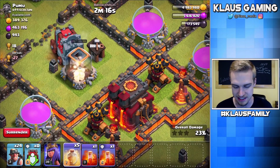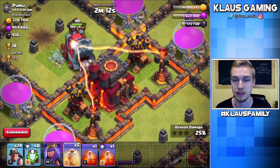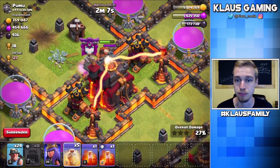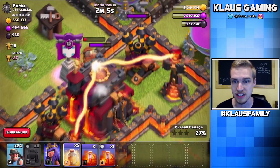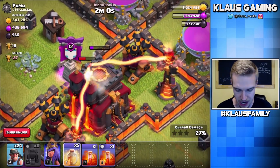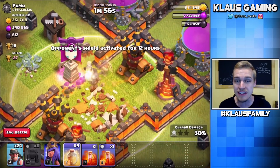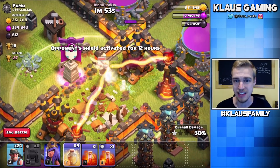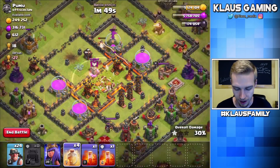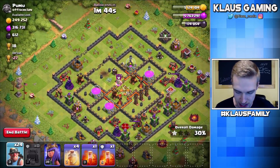I might as well heal them and see if they'll get that Town Hall. Actually, I'm not going to waste my heal, because those are single-targeting Infernos — that's going to be brutal. These Miners are doing a pretty good job. I'm going to drop a heal. I can't believe they got the Town Hall! Oh, my goodness — that was crazy. See the power — the sheer strength of a Wall Wrecker is just borderline insane.